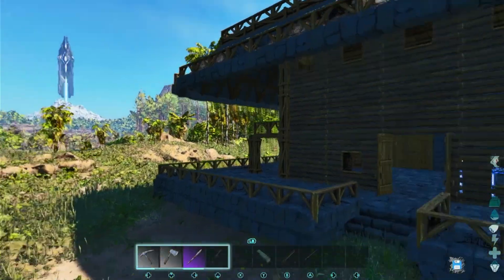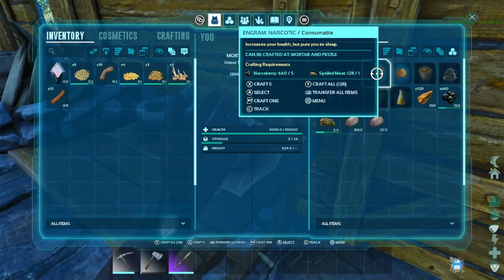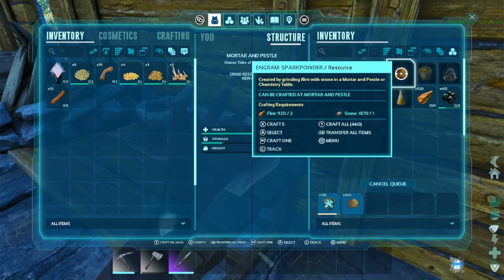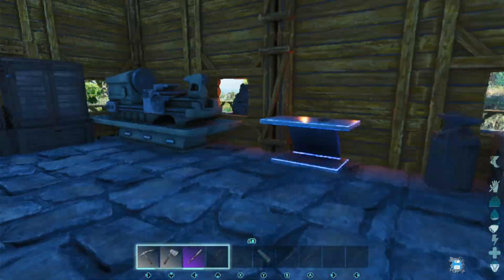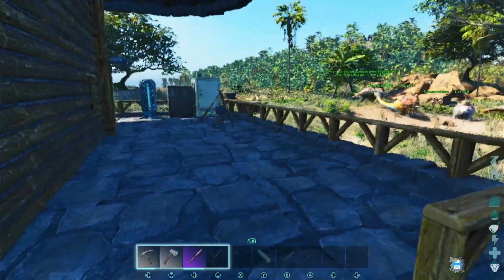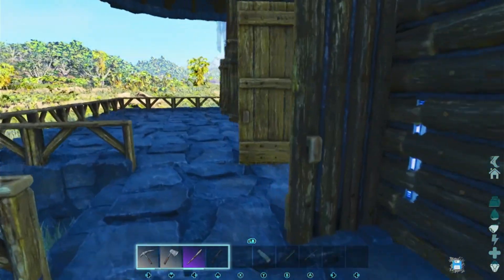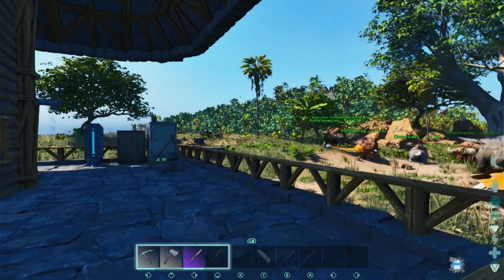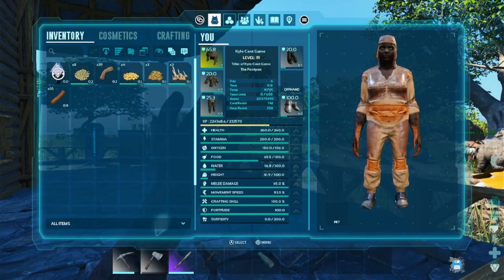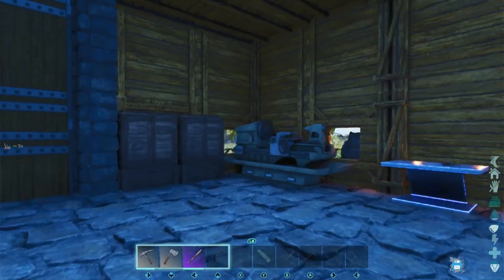At the mortar and pestle we've got 128 of this that we're going to craft. We'll start making spark powder because we're gonna need trank darts and all that stuff. We're in a holding pattern until the metal finishes smelting — I'll probably need around 300 ingots for a crossbow, long neck, darts, full flak set. I'll just sit here and wait while that all happens.